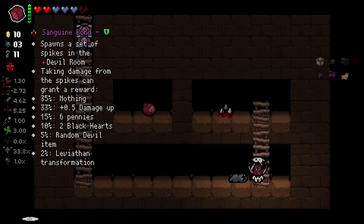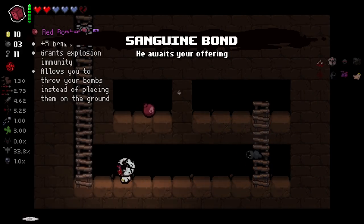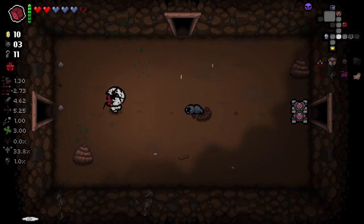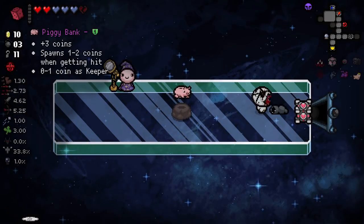Sanguine Bond is really good now — I'm going to take Sanguine Bond. I actually really like it now. It's a bit janky to use, I'll admit, but it's still a very, very good item. How are we going to get across there? That crawl space is going to be a pain in the arse. Piggy Bank.